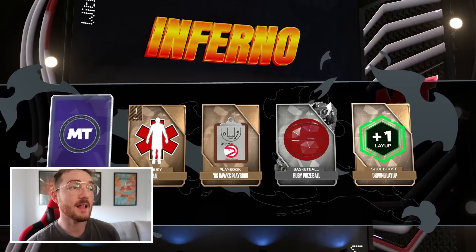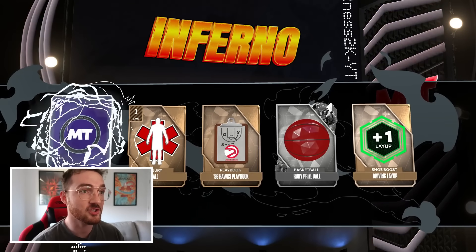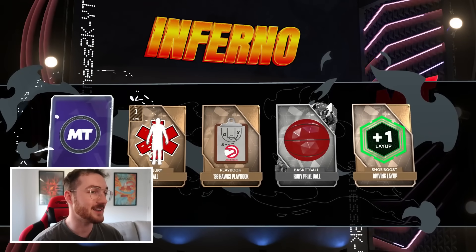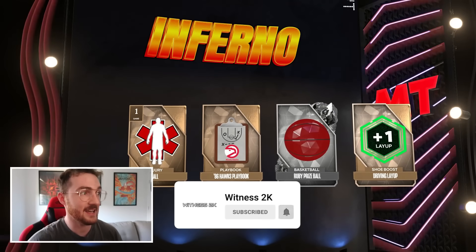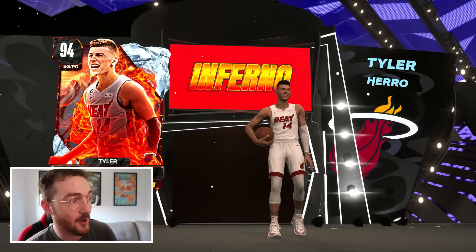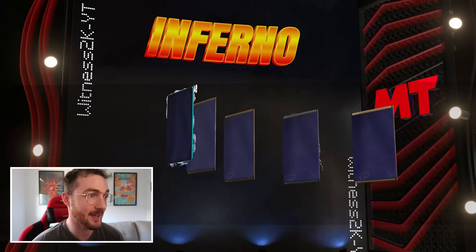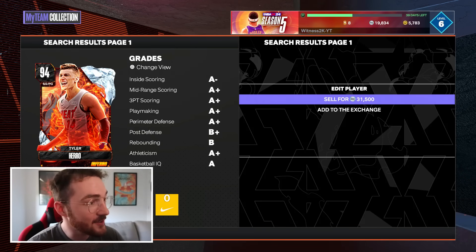Let's go — a free diamond Inferno player that I can sell! It's Tyler Hero — I'm pretty sure Parlo sold for more, but Tyler Hero is awesome. Let's see what he sells for. That's 31,000 MT — I did not know he was worth that much. I'll just take that MT, what a dub of a pull.